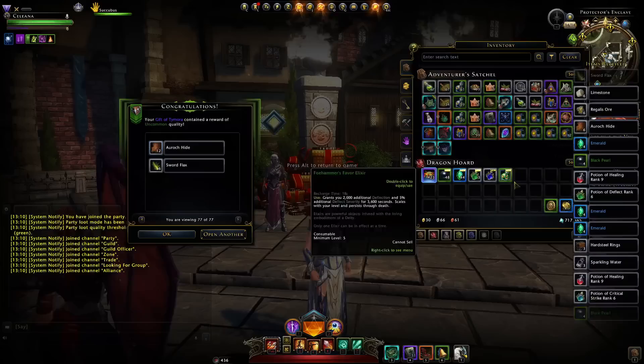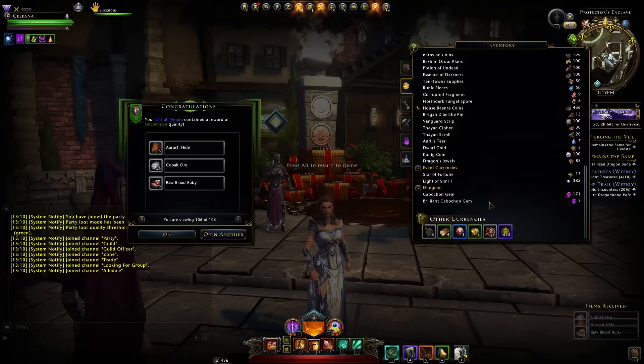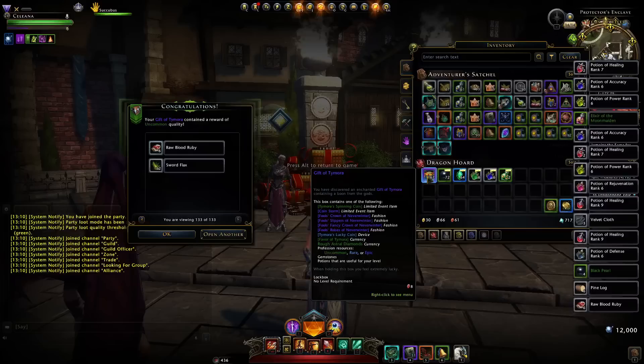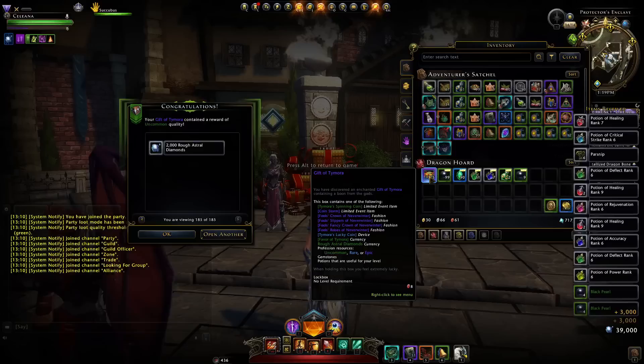Maybe one or two things will sell, but I wouldn't count on it. You can even get some elixirs, which isn't too bad — Fauxhammer's favorite elixir. But you can see we've nearly opened a hundred and you really aren't obtaining much. You also do obtain the currency for the event, the Favor of Tymora, which allows you to spend them to buy guaranteed rewards in the store.